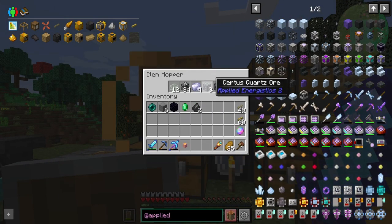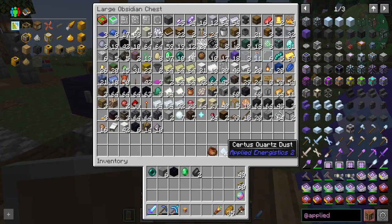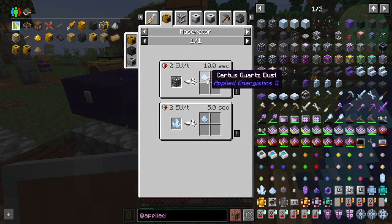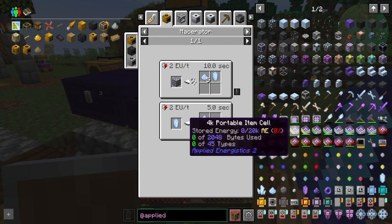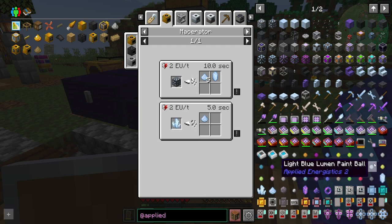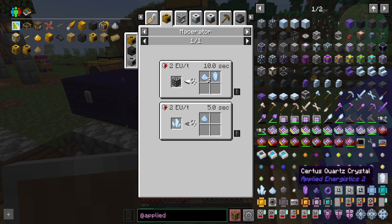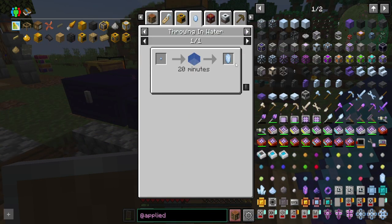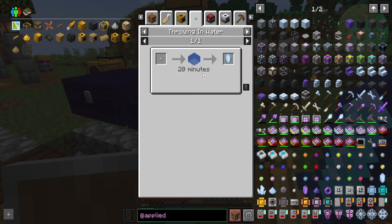I needed certus quartz, so I gathered that with silk touch, because otherwise you get dust. But even then if you throw it in the macerator you still get dust, though you have a chance to get the actual certus quartz. They did us a favor and got rid of the pure stuff — previously you would have the certus quartz crystal and then the pure certus quartz crystal, but now it's just consolidated down into one, which is pretty nice.